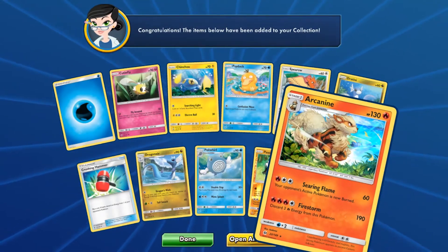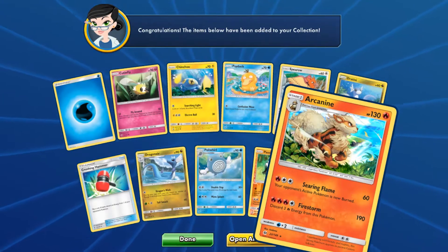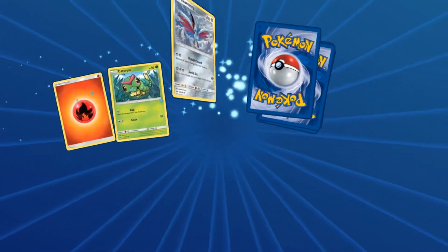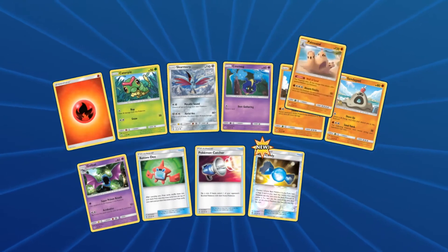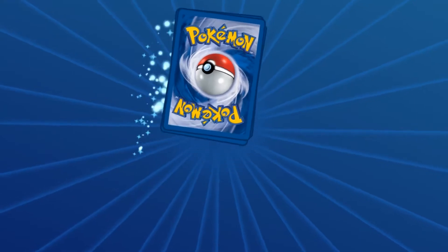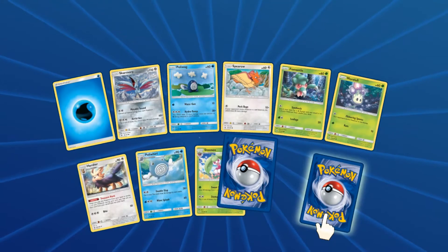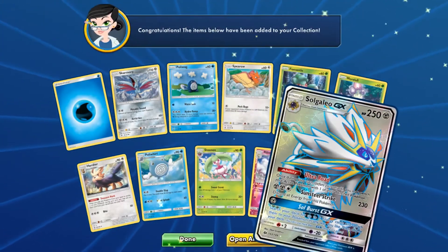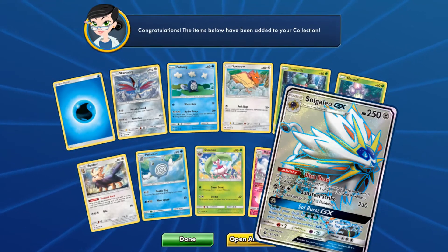First pull is an Arcanine hollow! I've not seen Sun and Moon base in so long — hello beautiful. I'm gonna try to open as many online booster boxes as I can because I need more codes, more cards so I can build decks for you guys. I did have a recent request for TCGO online play, which I would love to do. We have a Bonsly reverse and — whoa!